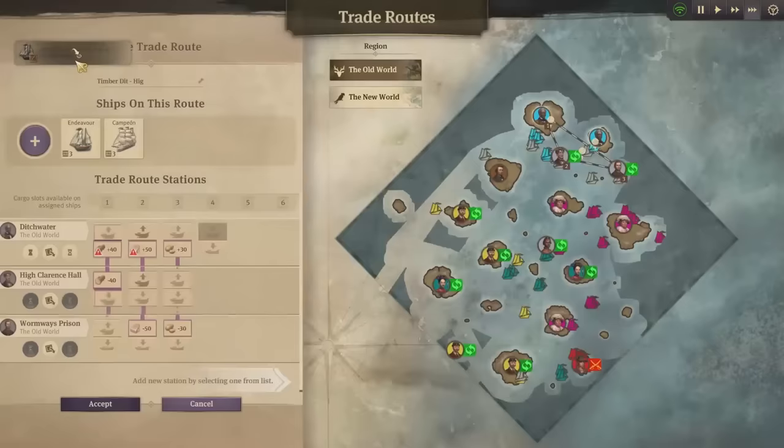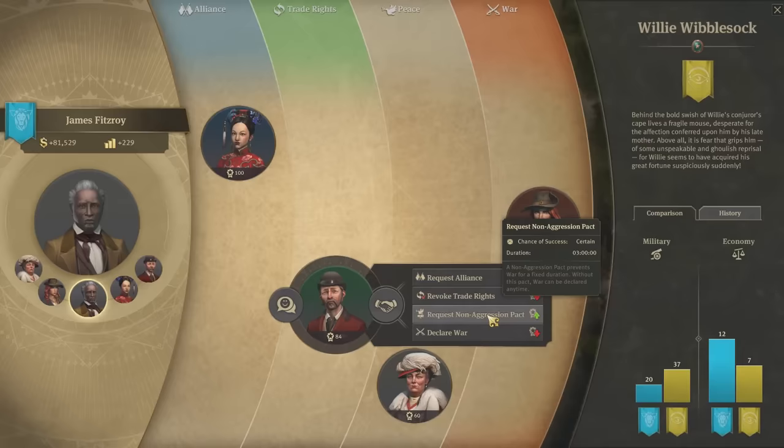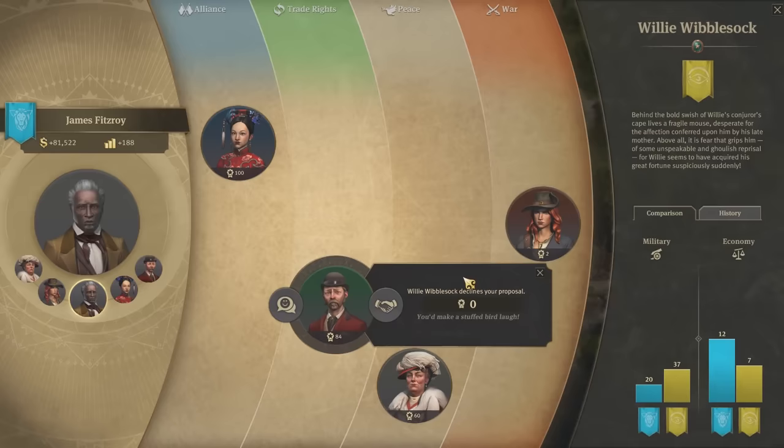Trading is key in Anno 1800, and therefore so is diplomacy with your diverse AI opponents. The options to offer monetary gifts or flattery aren't guaranteed to elicit a positive response, which adds to the feeling that the AI isn't just a reactive force for you to manipulate.